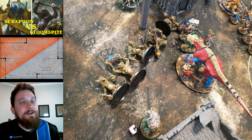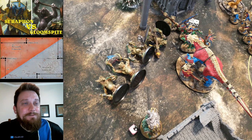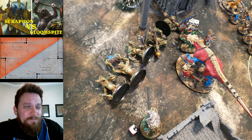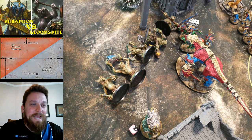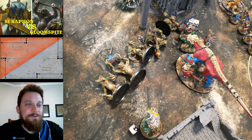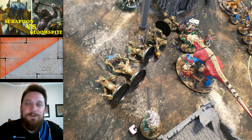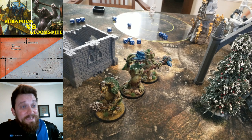After combat, those trolls obliterated my Knights — I was left with two. Had to use a command point to keep them from running. But the Carnosaur was within three inches so I was able to pile him in, spent a couple command points, and just rocked those trolls — killed five of them, that's 20 damage through. He was left with one troll who ran in battleshock. I'll trade the Knights for those trolls, though the Knights were going to be a lot of my offensive power.